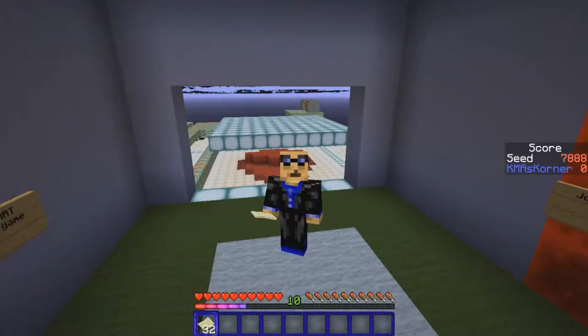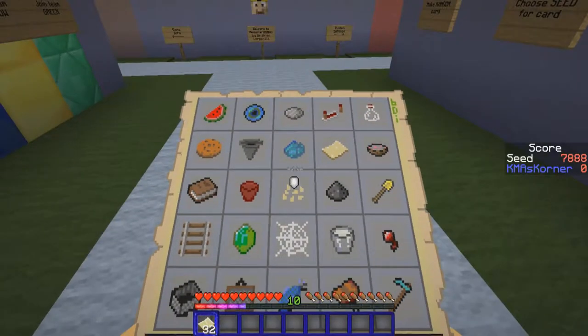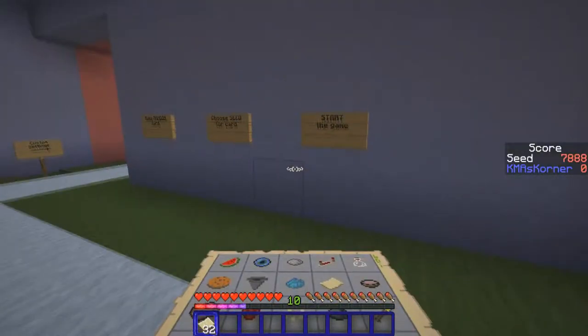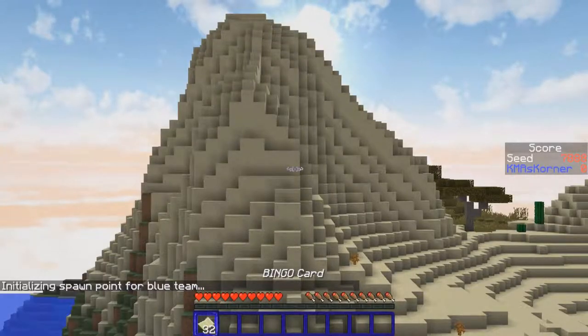Hey, how's it going? It's KMA. Welcome to the corner. We are doing a 25-minute challenge with this bingo seed number 7888. It has interesting things on the card, things I refuse to try — like the cobweb — but we might as well start it up. We play until the timer says 1500 seconds, because that is the proper amount of time for 25 minutes.